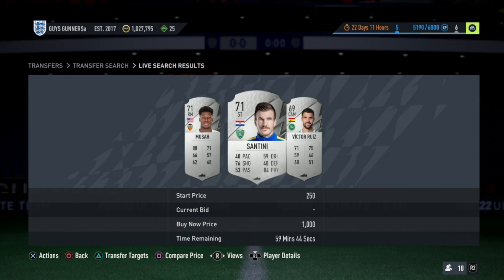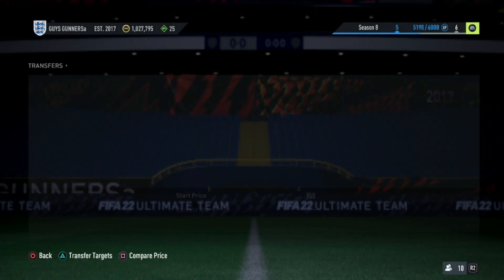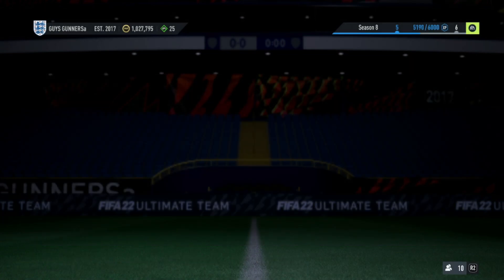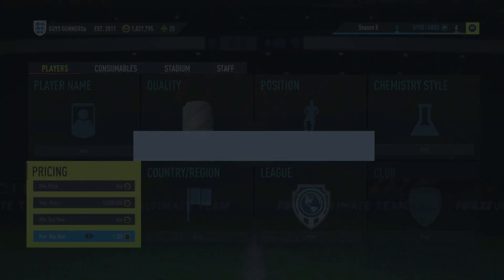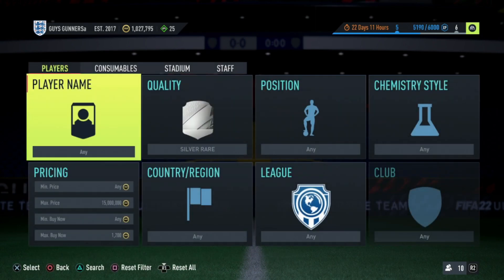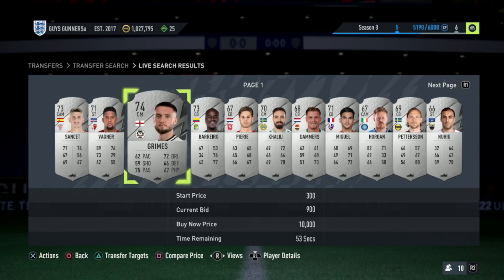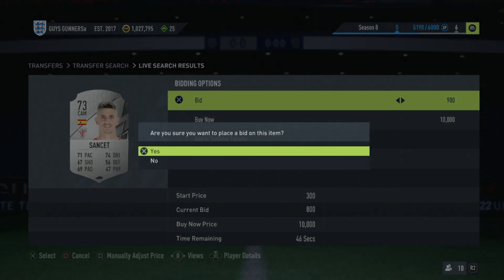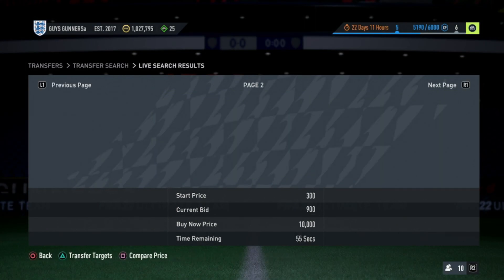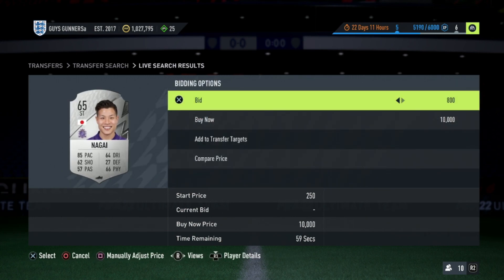As you guys can see, the buy-now price on these cards is around 1,100 coins, sometimes a bit more. Obviously, prices will change when you're trying to buy these cards for the SBCs, but currently they're going for about 1.3k. What you want to do is set up a mass bidding strategy for all of these cards. We know we can sell them for 1.3k, so if we try and win every card on bid for around 900 coins, we can sell them on for 1.3k.